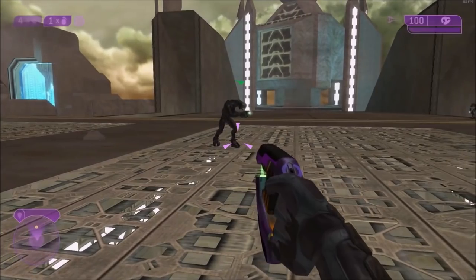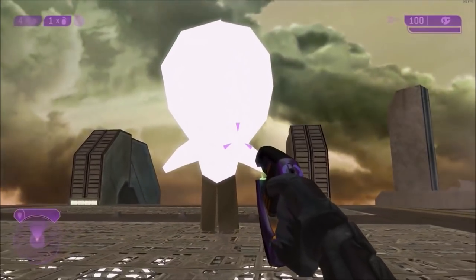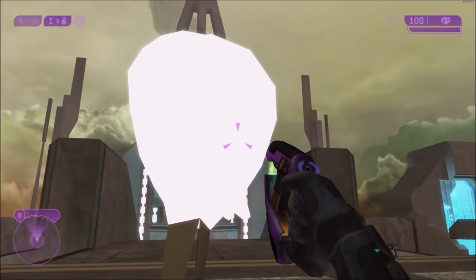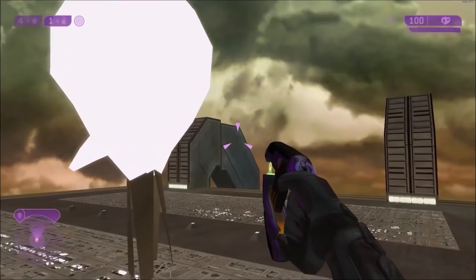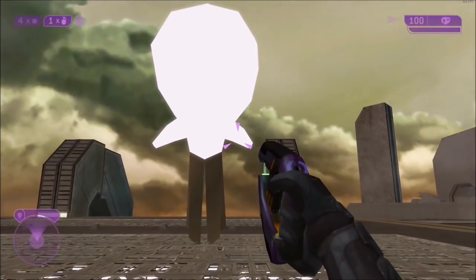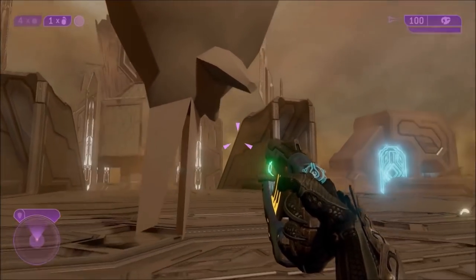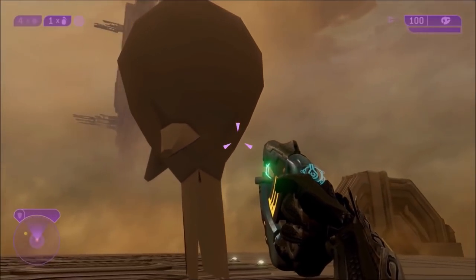Halo 2 also has another cut unused creature called the Space Jellyfish — or in the game files, the Space Blimp. This creature is only on the map The Arbiter and is supposed to hover around in the gas clouds outside, acting as ambient wildlife on this gas planet — almost like a balloon creature that eats the gas in the atmosphere. It's just supposed to be the equivalent of birds on this particular planet. Just like the Flood Juggernaut, it has a model in Anniversary Graphics. Even though it's untextured, it actually looks better in Anniversary Graphics compared to classic Halo 2 graphics.